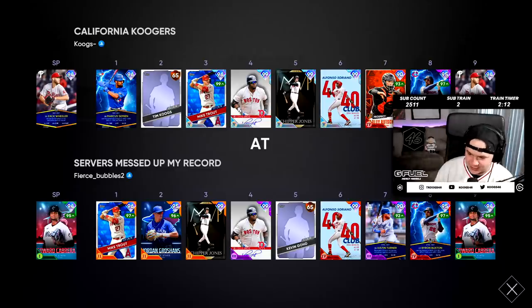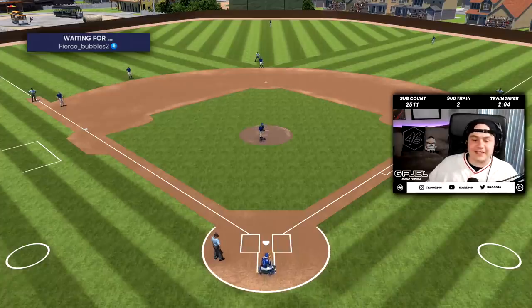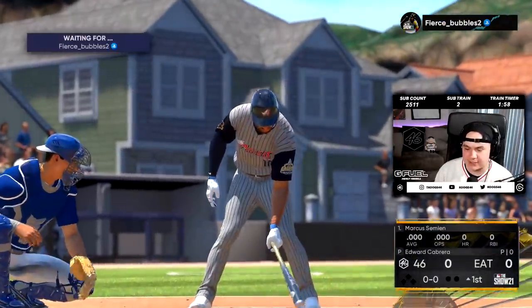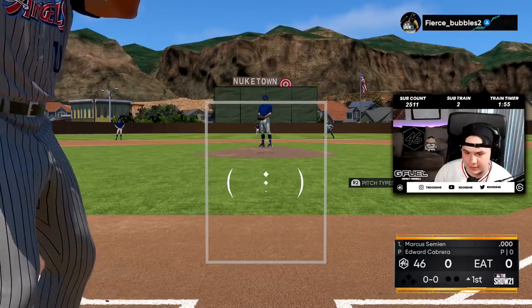Hey, Edward Cabrera — what's new, chat? Semyon has 125 contact against righties. As much as I hate facing this guy, it's still kind of a favorable matchup for him. Let's go.